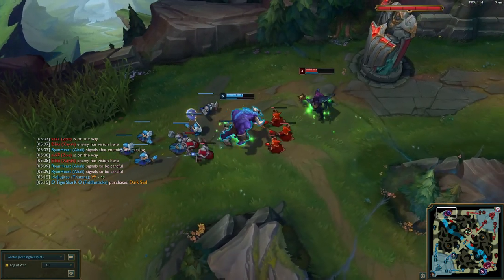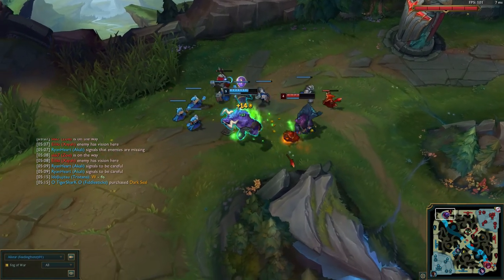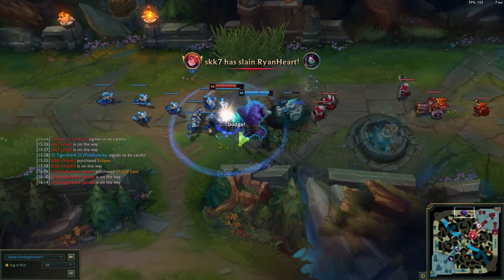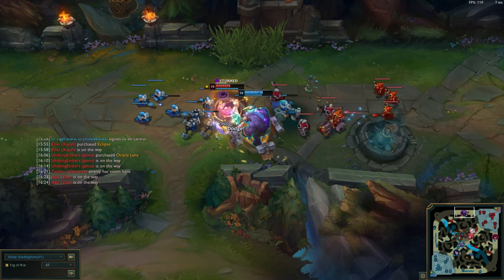Because he's so naturally tanky, you're not risking much when you W and Q — even against champions that have a high amount of attack, you're really not risking much when you go in W and Q and then just back away. So basically, WQ them until they get low enough that you can actually go in.